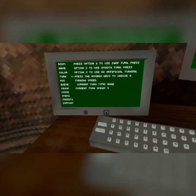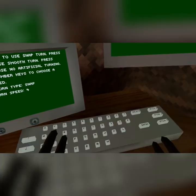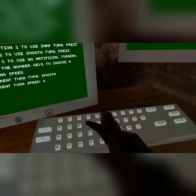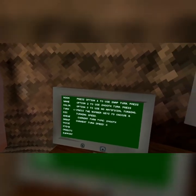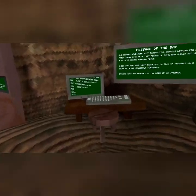For turn, you hit option 1 for snap turn. This is smooth turn — you can adjust the speed from 1 to 9, or 0 which is slow. And then there's option 3 which is none — you don't turn at all, you turn in real life.